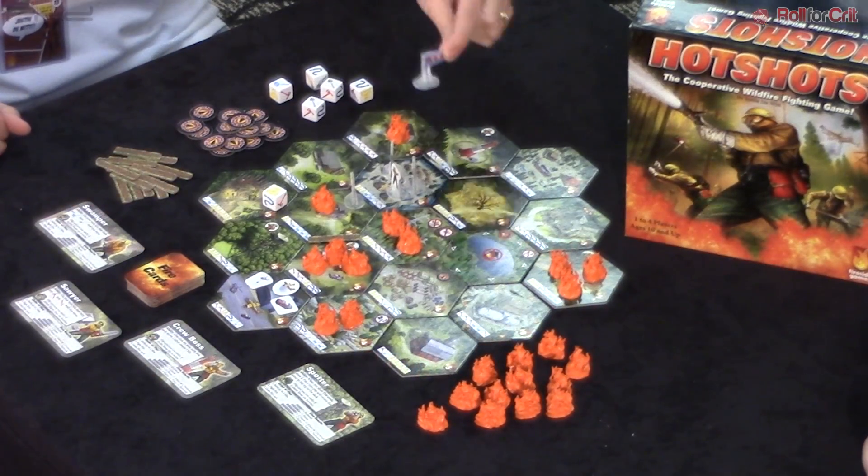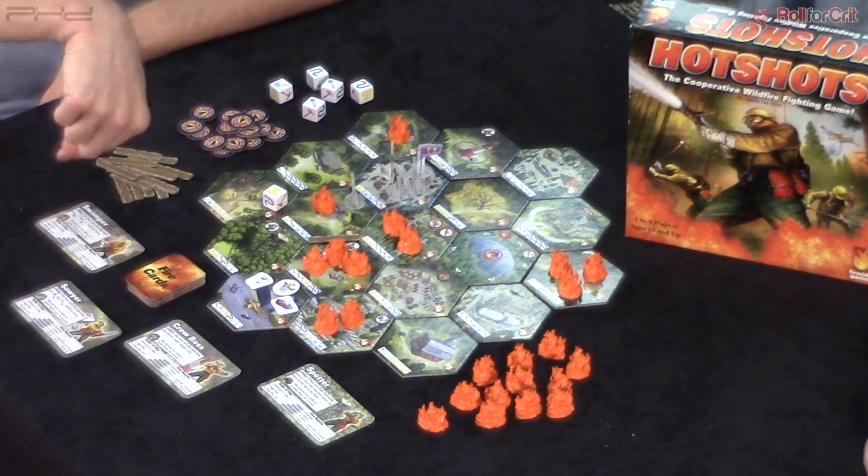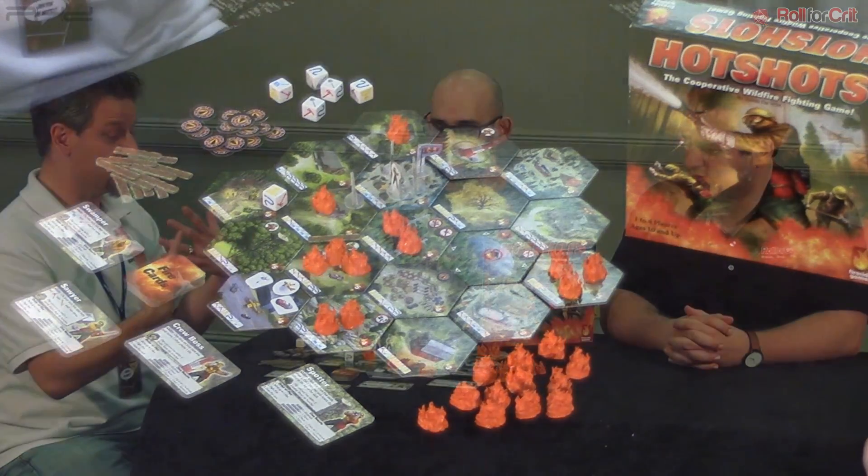Which brings us to fire cards and wind. After you've done your movement, you're going to draw a fire card. And the wind is not your friend. This little wind marker always starts blowing one way, but there are cards in the deck that will make it change direction. Wind is very integral to the game, just like a real fire — if the wind blows, the fire is going to spread. You flip over a fire card at the end of your turn and just do what it says.